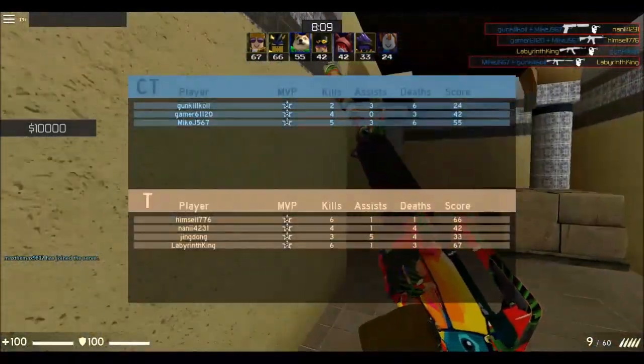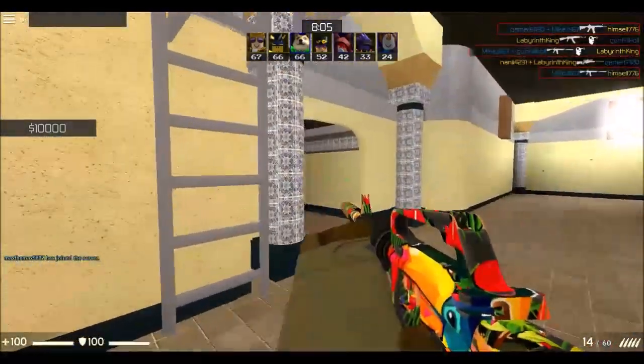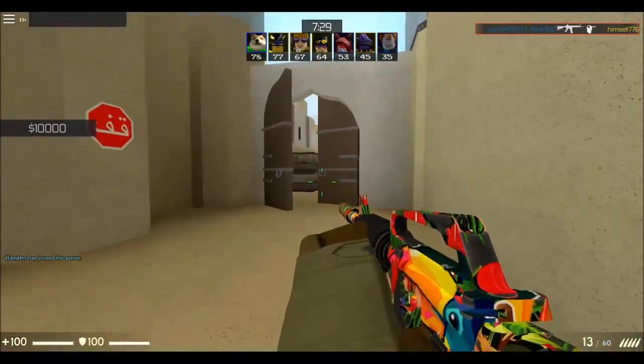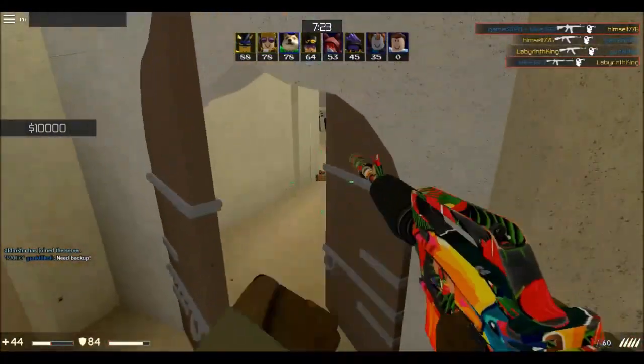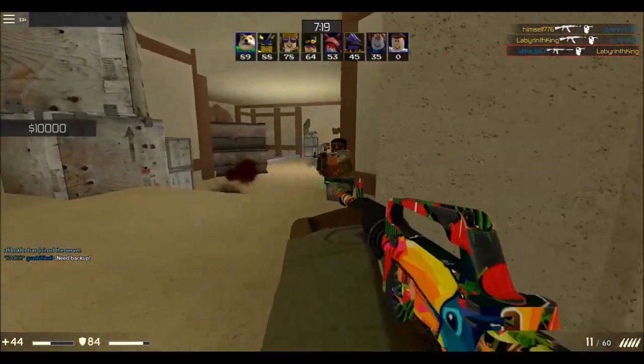With the M4A1-S, it costs $3,100 on CT side, as it's only available for that team. Using the A1-S and the A4 is a lot different. The A4 is more like an AK spray, but the A1-S has a different spray pattern.